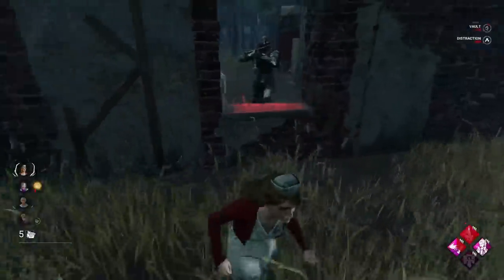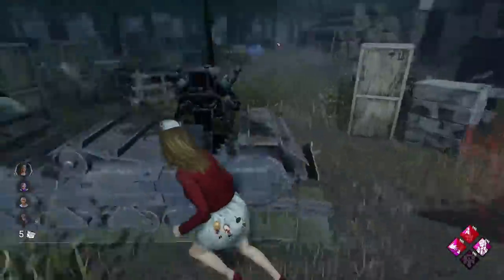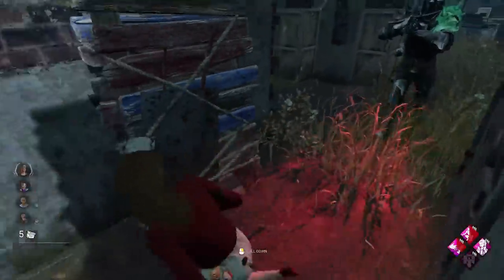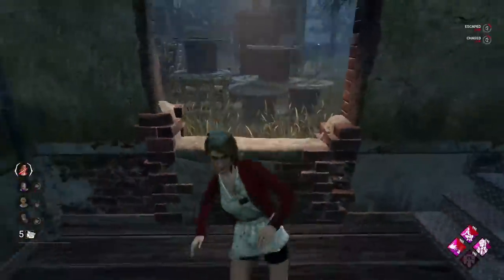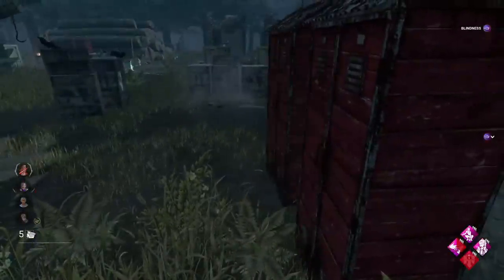Alright, taking chase. Unfortunately he's going to find out early on once again that we've got Quick and Quiet. I shouldn't have moved away there — I should have stayed back. We do make the pallet though, which I'm going to greed. Hopefully get a respect. We'll vault this and take him into main, see what he does. Might be dropping chase though. We'll heal with Inner Strength and get the other totem.